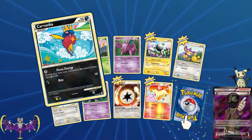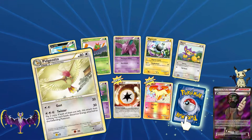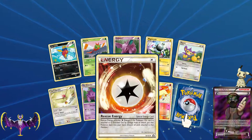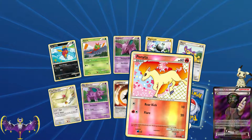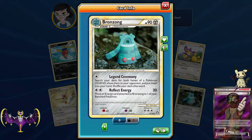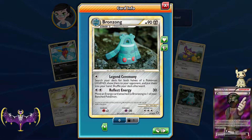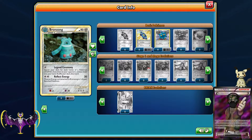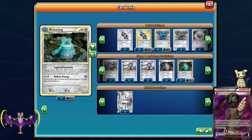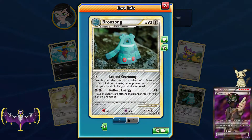The other pack has a Carvanha, Yanma, Nidoran male, Magnemite, Aipom, Pidgeotto, Nidorina, a Rescue Energy - provides colorless energy, and if the Pokemon it's attached to is knocked out by damage from an attack, put that Pokemon back into your hand. A reverse holo Ponyta. Our rare is a Bronzong - 90 HP, search your deck for both halves of a Pokemon Legend and put them into your hand, then shuffle your deck. That's crazy! It can also move an energy card attached to Bronzong to one of your benched Pokemon. The first ability is insane - Legend Ceremony - because getting two pieces of a legend Pokemon is pretty hard.